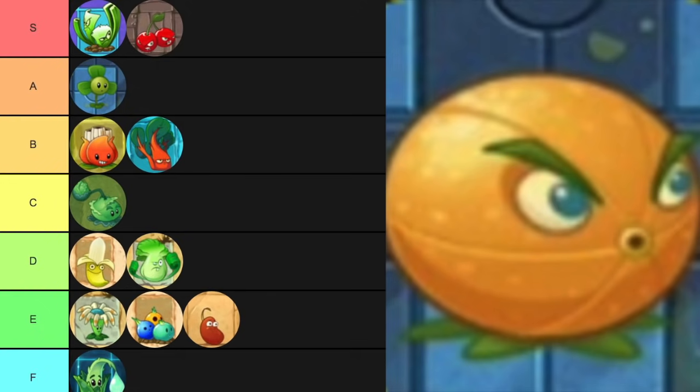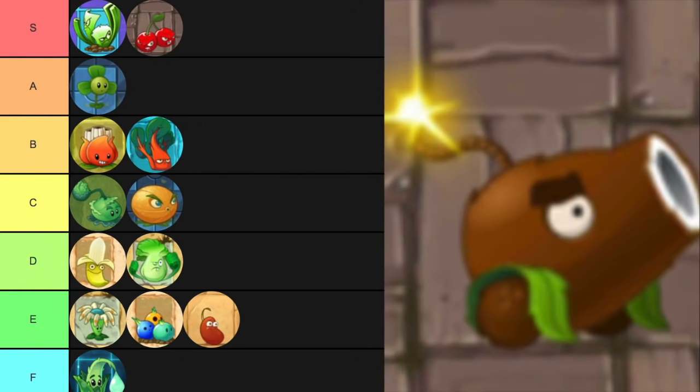Citron — very good damage output at a really slow rate of fire. I don't think it's lower than C for Citron; I don't know if it gets much higher. It's okay. 400 sun — it's kind of like Banana Launcher, only instead of one explosion anywhere on the field, it's an explosion directly in front of it. I feel like if anything it's worse than Banana Launcher because Banana Launcher gets a lot more range. The plant food effect for Coconut Cannon is really good though — it pushes all the zombies back to the start and then explodes all of those zombies, so in a lot of cases it's an instant lane clear. I'll put it in D.